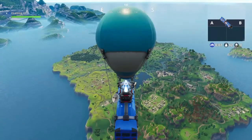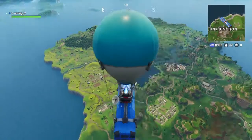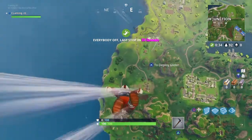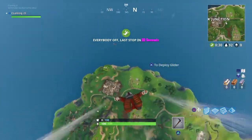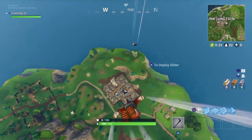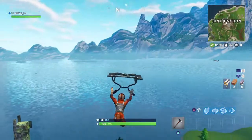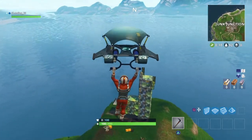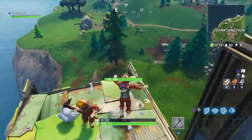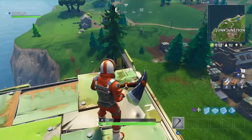All right guys, the first location is directly just behind Junk Junction. It is pretty much just down here. This is the location for the llama. For the suggested challenges, all you've got to do is actually land or touch the location that you want. This is the llama right here, directly behind Junk Junction, just here. Right over here is where you'll find the llama.